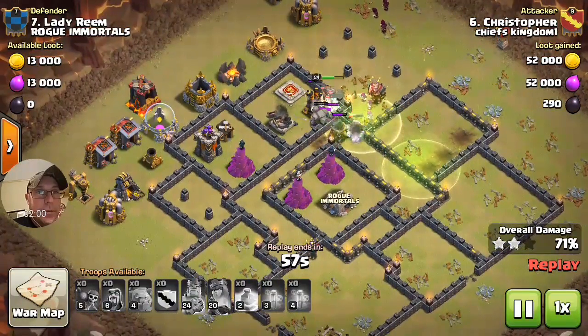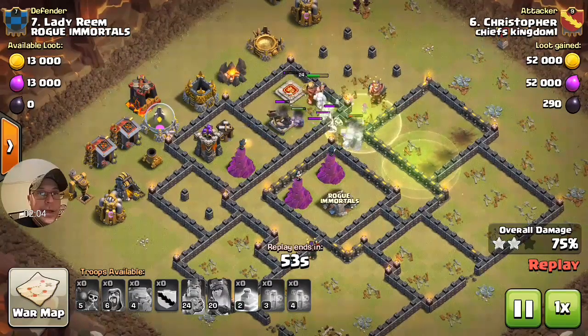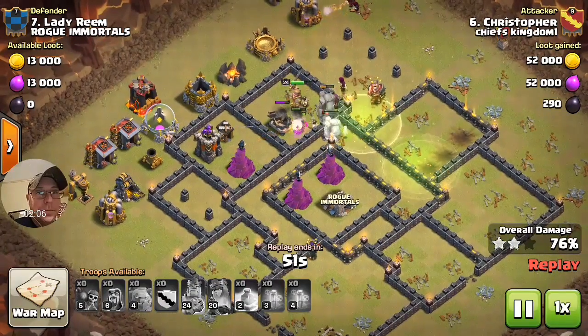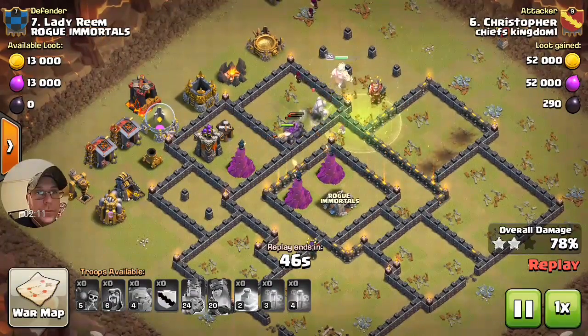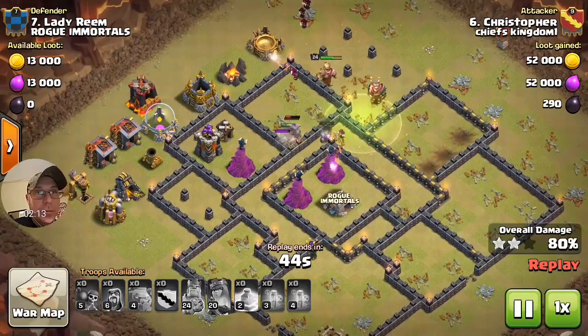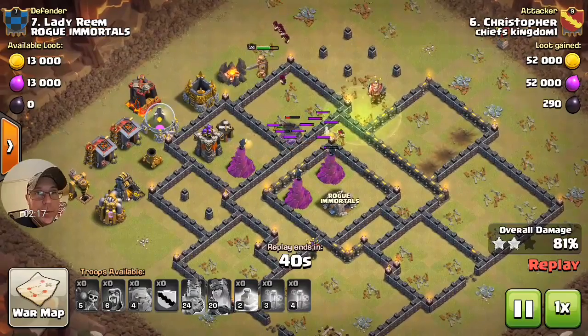Golems are our tanks — like an offensive line in football. The king was a big help too; now the level 24 is starting to go up a little bit.